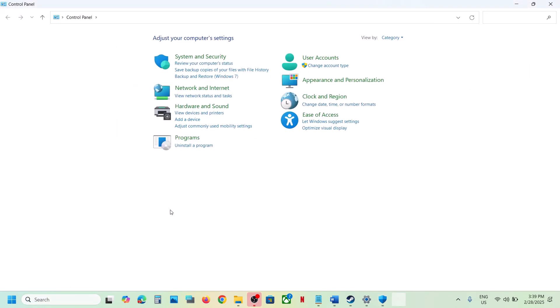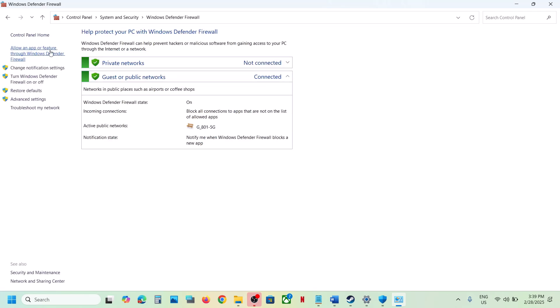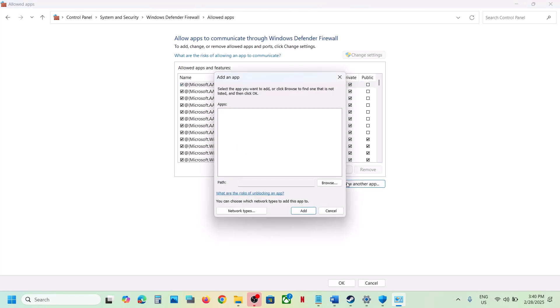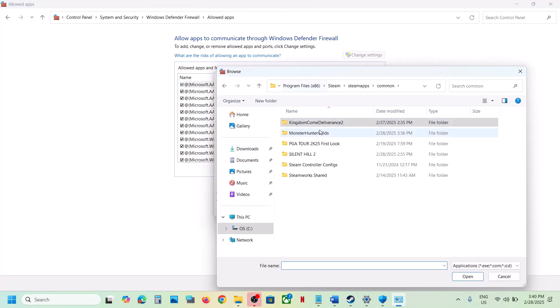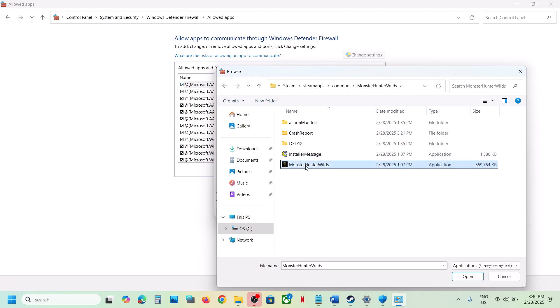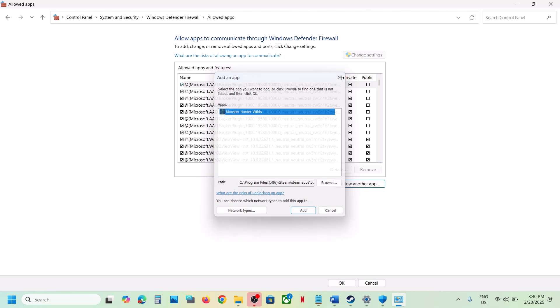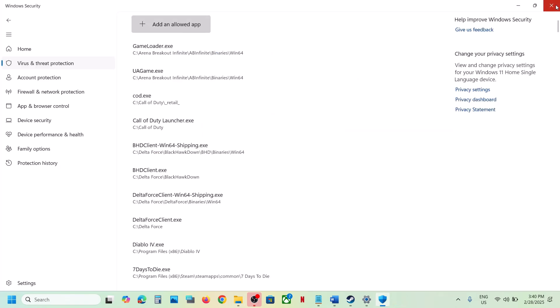Also allow the game through Windows Defender Firewall. Type Control Panel in the Windows search box, go to System and Security, Windows Defender Firewall, click Allow an App or Feature, change settings, click Allow Another App, browse to the game installation folder, select the EXE file, click Open, then Add. Once the game is added, launch the game and check.